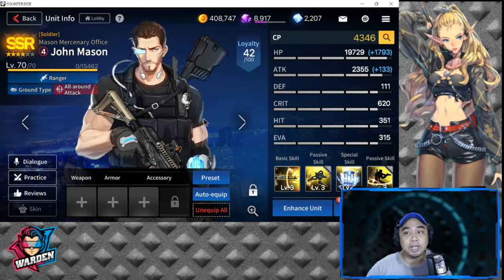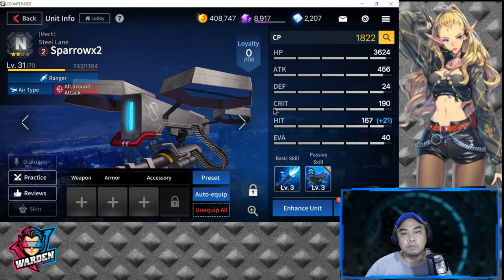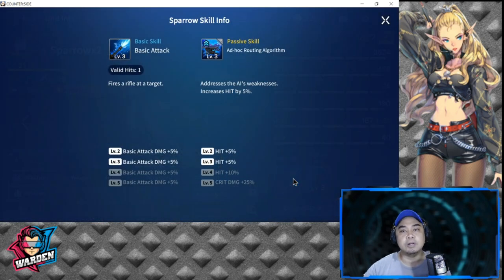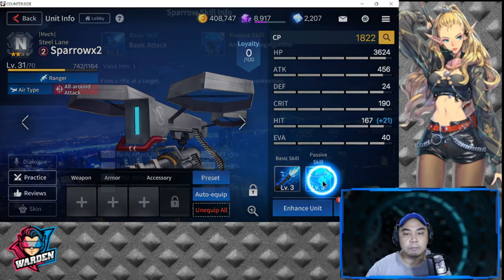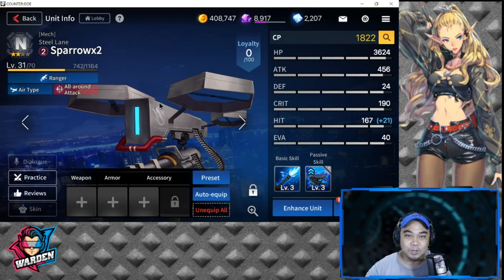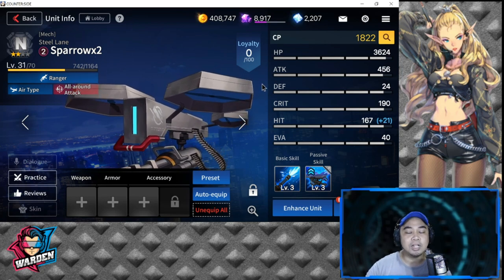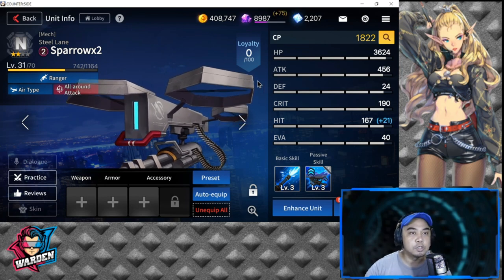Next is Sparrow, who is also a ranger. He has all-around attacks, including air-type attacks, so he can attack both air and ground units. This gives a little advantage against flying units like Rosaria. At two stars, Sparrow is actually very good in terms of deployment cost. Those are my core units.